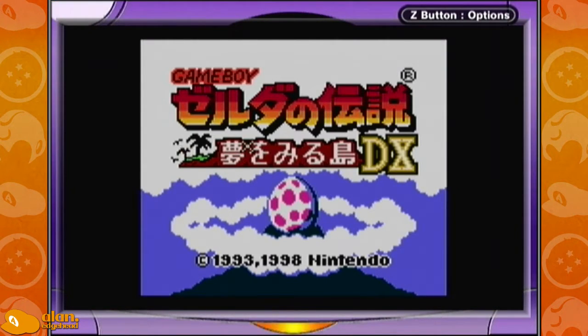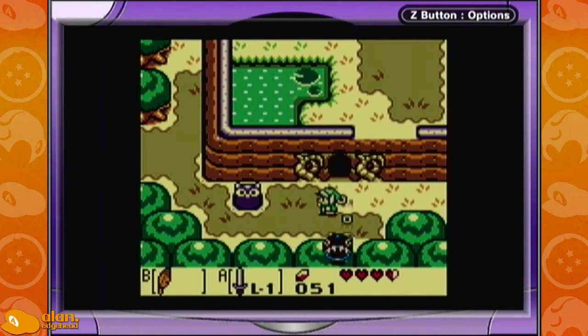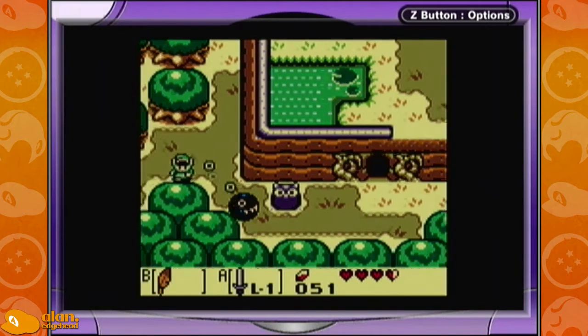Alan Edgehead here with a quick little video on Link's Awakening DX. We're going to save a couple seconds getting to Dungeon 2 after getting Bow Wow. Mega Mario showed me this clip, so I'm going to give him the credit and then show you how to do this.